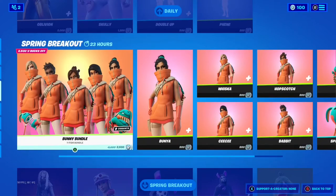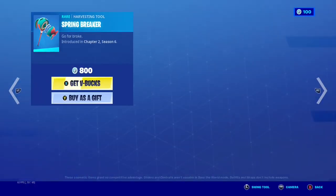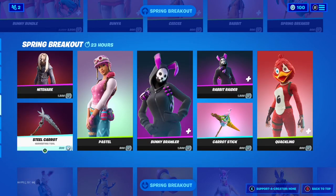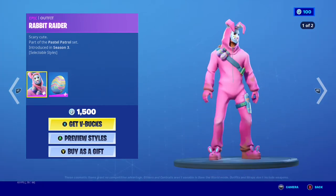I left the door open, but it's a copyrighted image so I can't show it. Then we have Bunya, along with all the other bunny skins, and the Bunzie Back Bling, and the Spring Breaker Pickaxe. And then we have Night Hair, which is a little scary, Steel Carrot, Pastel, Bunny Brawler, and Rabbit Raider, which is a pretty cool skin I want.